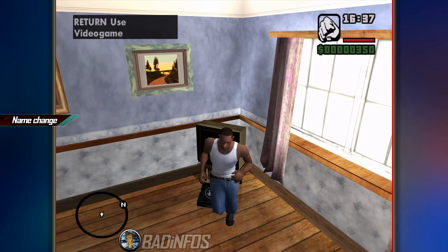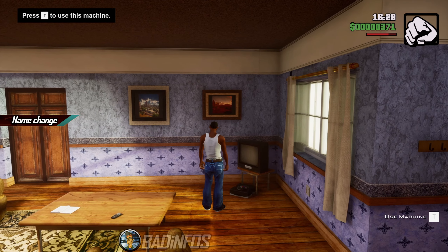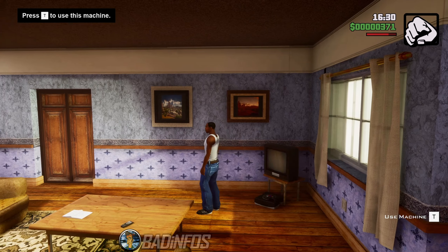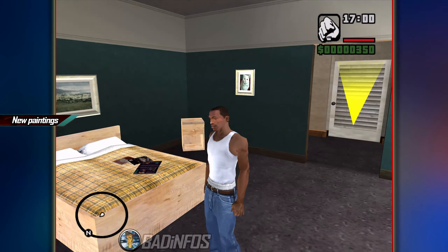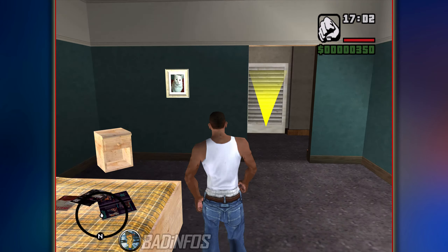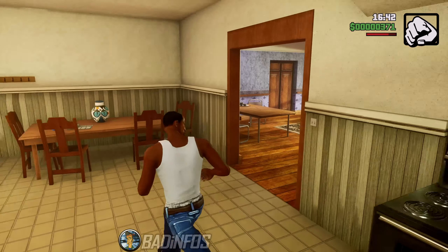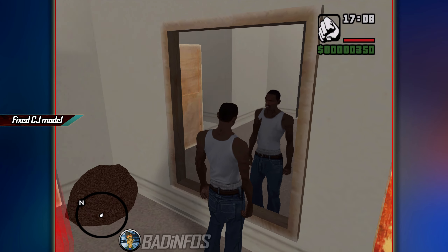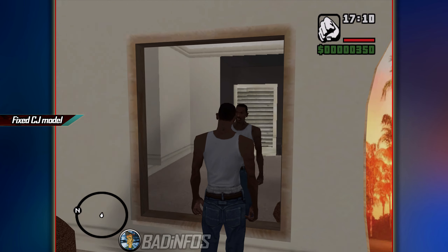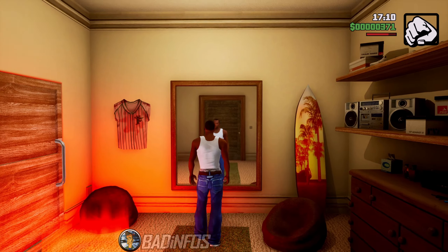Once you enter your safe house you'll notice how the video game from the original is now renamed to Machine in the Definitive. You'll also notice how every single painting in the house, apart from the cat in your bedroom from the original, is changed in the Definitive Edition. Sweet's cat was even added to the table in the kitchen. In the original, if CJ looks at himself in the mirror in high resolutions his face and body will break — this was fixed in the Definitive.